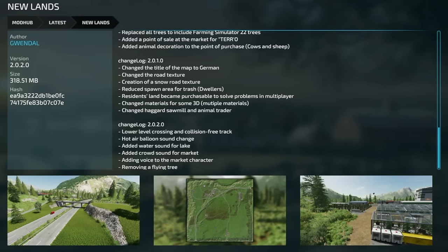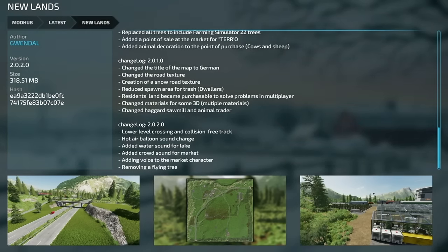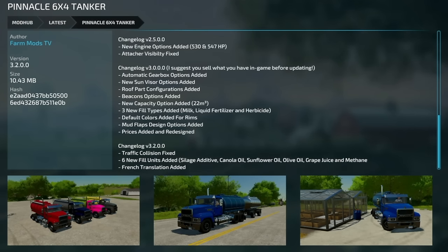Moving over to updates for all platforms — first one is New Lands version 2.02: lower level crossing and collision-free track, hot air balloon sound changed, added water sound for the lake, added crowd sounds for the market, added voice to the market character, and removed a flying tree. We've also got an update to the Pinnacle 6x4 Tanker, version 3.2: traffic collision fix, six new fill units added including silage additive, canola oil, sunflower oil, olive oil, grape juice, and methane, plus a French translation added.